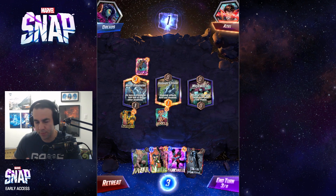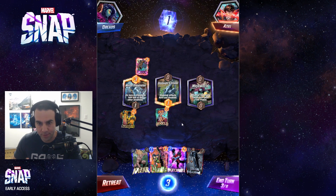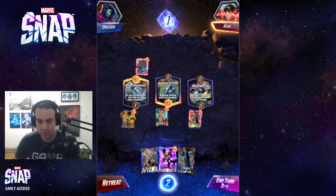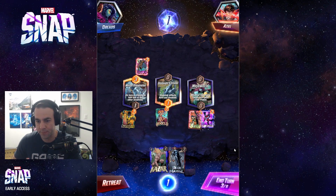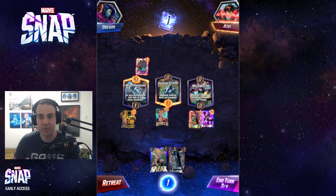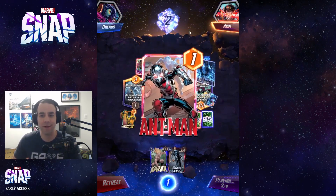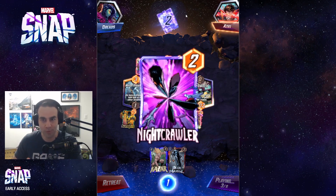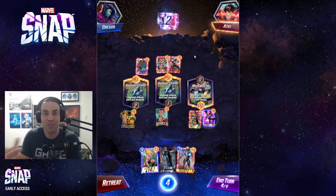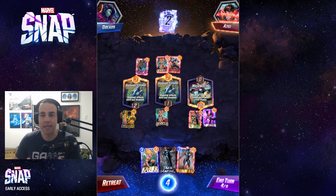So with three energy I'm going to play this card — on reveal, if your opponent played a card here this turn, draw a card from their deck. You want to play this where you think they're going to play a card. I'll get Nightcrawler down as well. Up here at the top, this is where you can snap your opponent. You basically play for more cubes. You want to snap when you're feeling confident, because you win or lose more. There's mind games with it too — kind of akin to poker. You can bluff with it, but it's definitely a risky strategy and just another level of complexity added to the game.